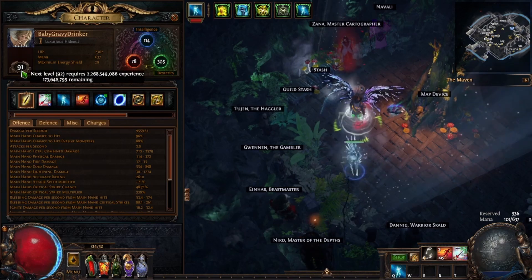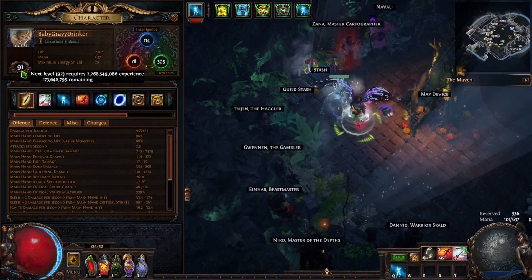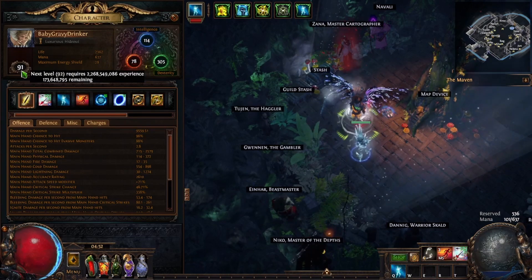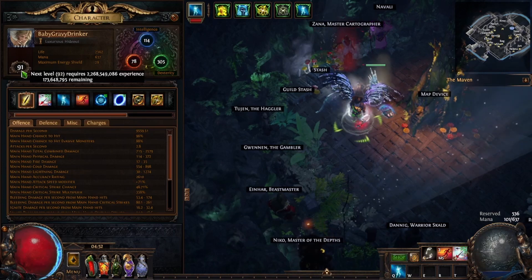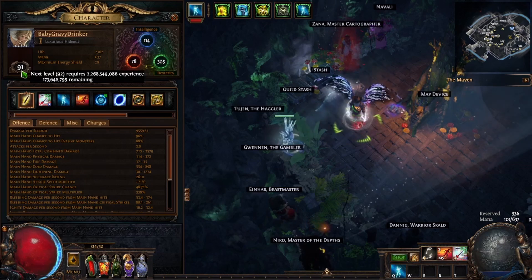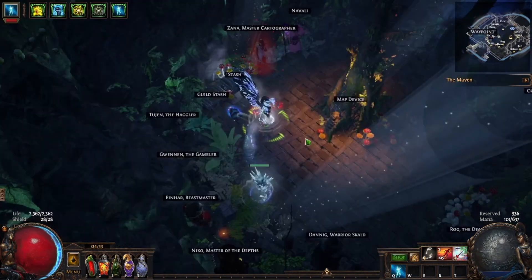It's Level 91. I haven't leveled it since I played Synthesis back in 3.6. I leveled it as a lightning arrow cold conversion build — it was a Pathfinder, and it did pretty good. When I got it to standard, I converted it into a magic finder.